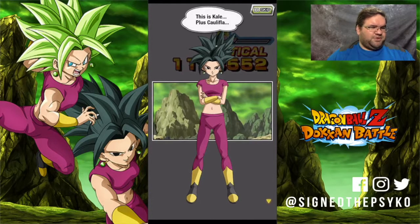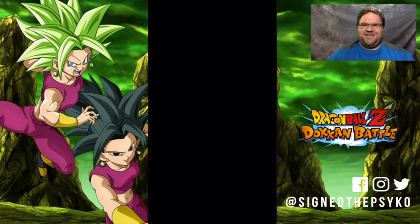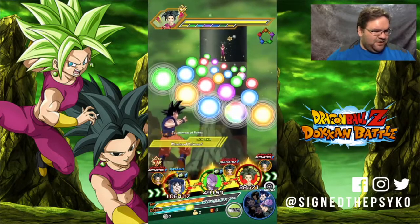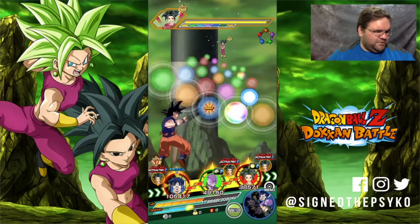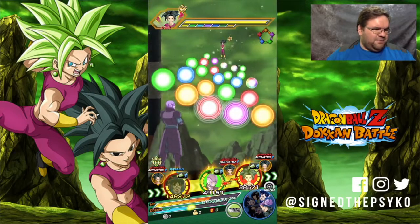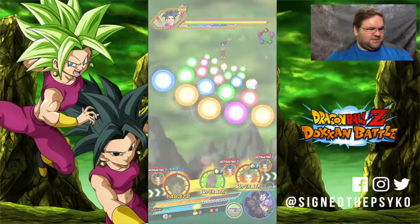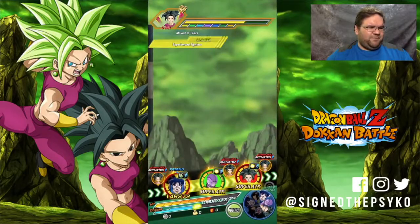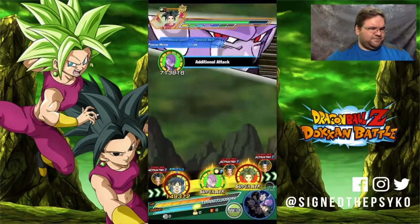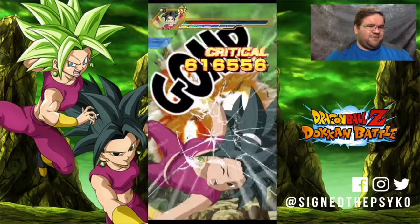This is Kale plus Caulifla, which makes Kefla — not really sure how that works but it doesn't matter. Goku in the front since he has type advantage; we'll put Hit there and Kefla there, trying to get some HP back since he took a hit from Kale last round. If we need them, I do have items, though I try not to use them if I can avoid it.